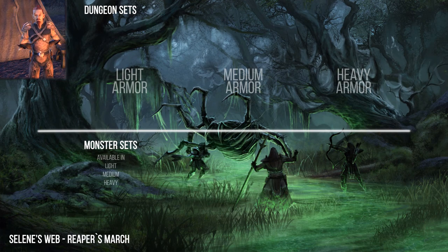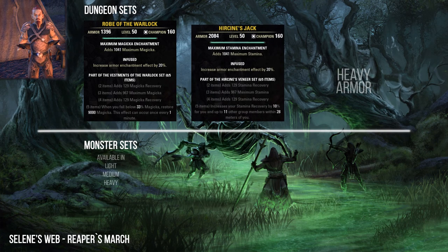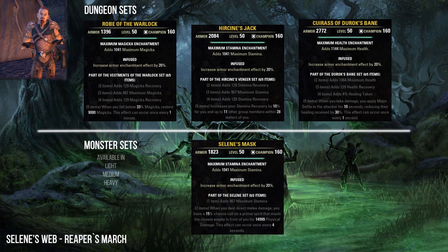In Selene's Web here you can collect the Vestments of the Warlock, Hircine's Veneer, and Duroc's Bane sets. As a monster set you can find in Selene's Web the Selene set.